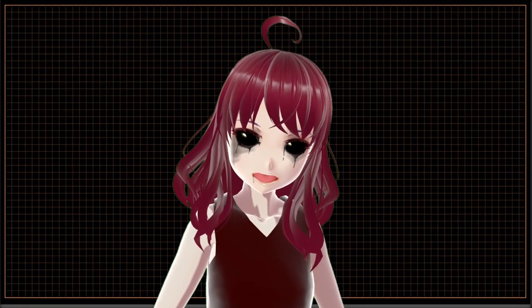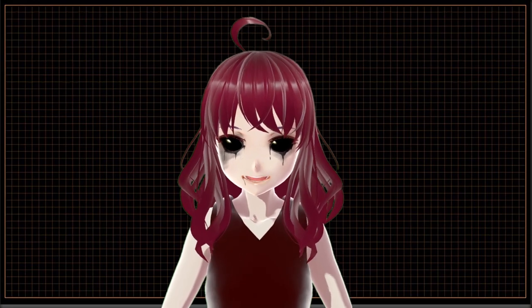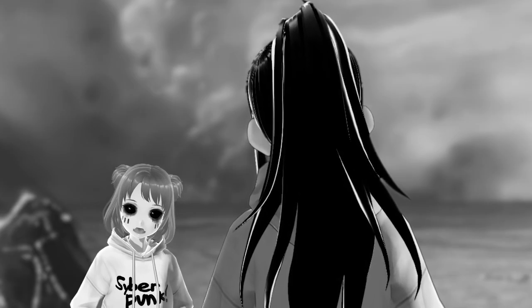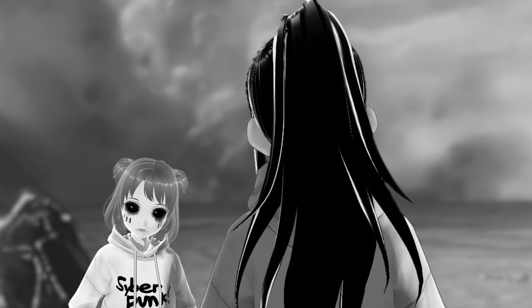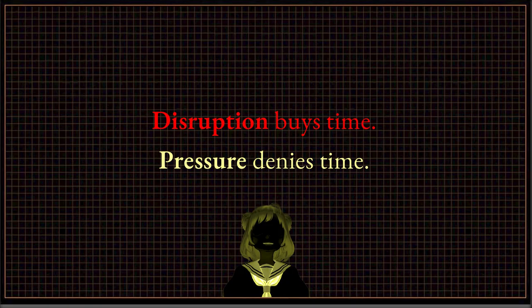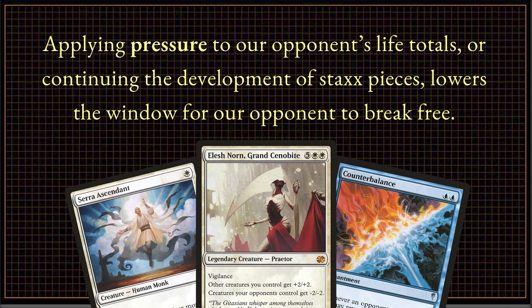What used to be a perfect circle has now been splintered into individual paths. Yet the goal here is not to control them indefinitely, because with enough time, any opponent can find their answer out of their prison. Now this is where the pressuring element of the cornering strategy begins. The more we apply pressure, either by damaging or constricting them with our board, the smaller the window they have to escape.